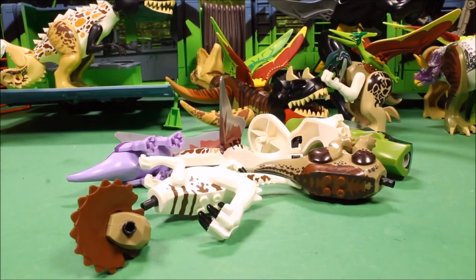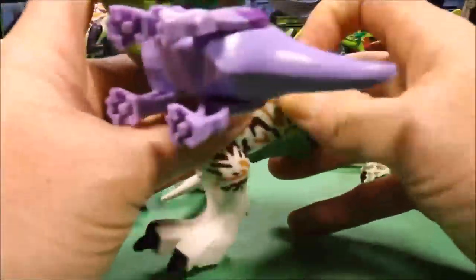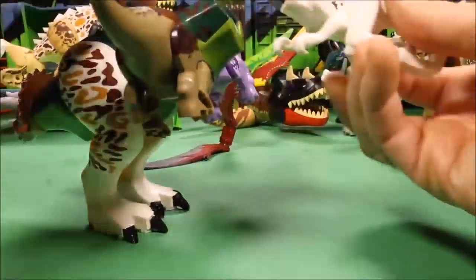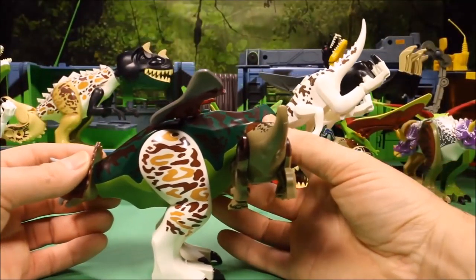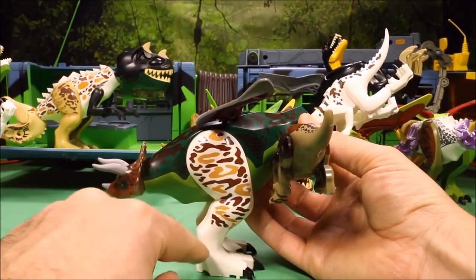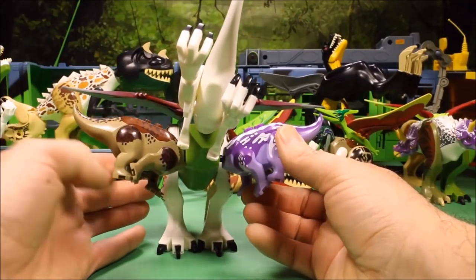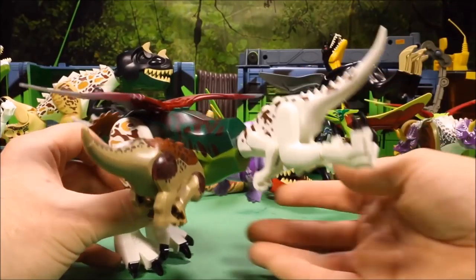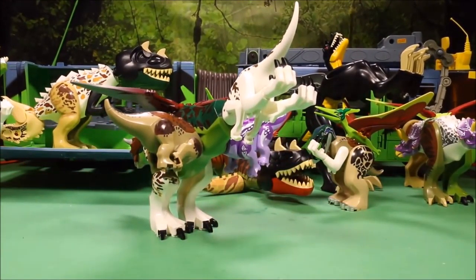That is a lot of parts for one egg! Let's check out this poor unfortunate guy: T-Rex body, Triceratops butt, big Indominus Rex arms for these two arms. He's got a Triceratops body for this one, a little Indominus Rex body with big Indominus Rex arms, and he's got wings. So I have no idea which way this guy is supposed to go.